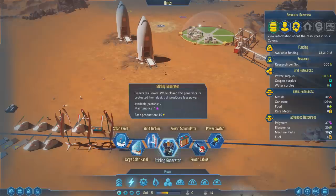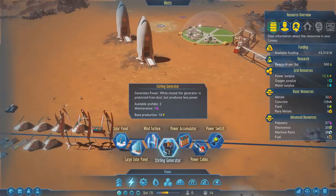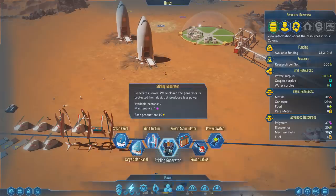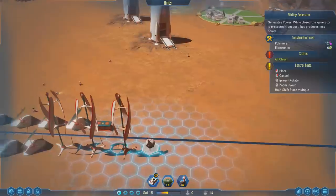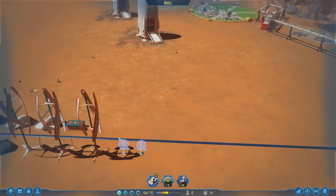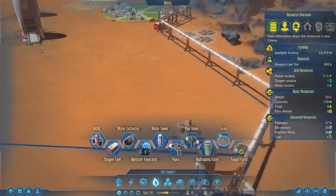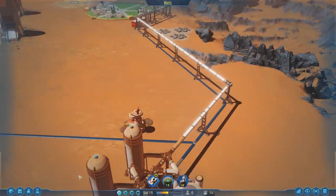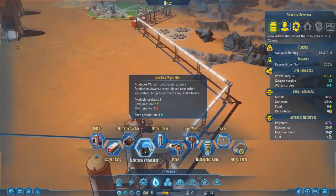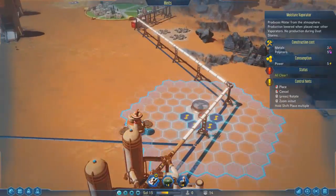Right here, we have sterling generators. Maintenance costs us one of our polymers, but these are pretty solid — they just produce power. You don't need to feed them anything else. These are kind of cool because they've got kind of like an eggshell pattern where they open along the top. You can close them and shut them down if there's going to be a dust storm, because they are quite weak to dust. It's going to consume five power and maintenance is going to be two.